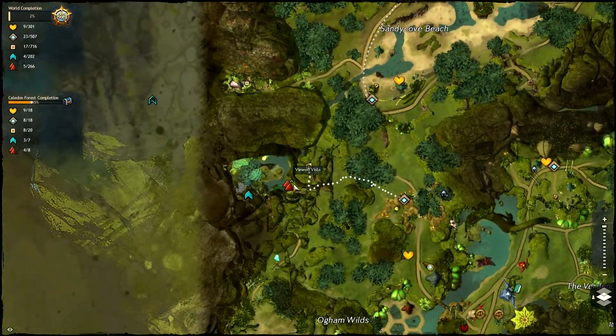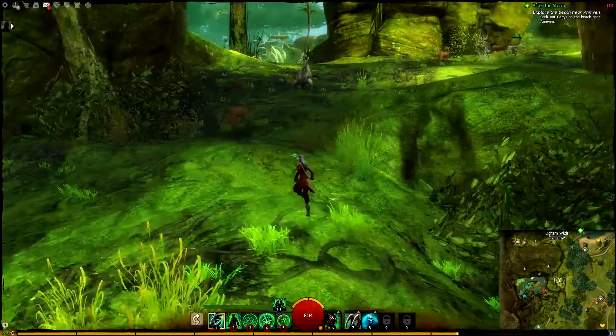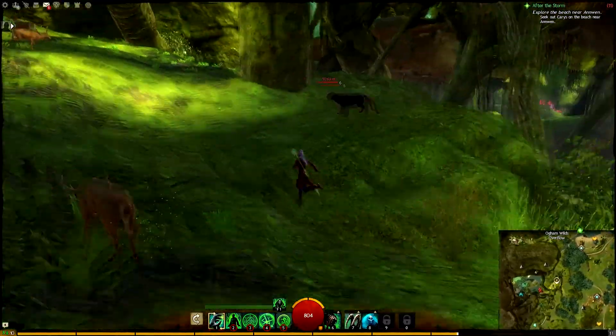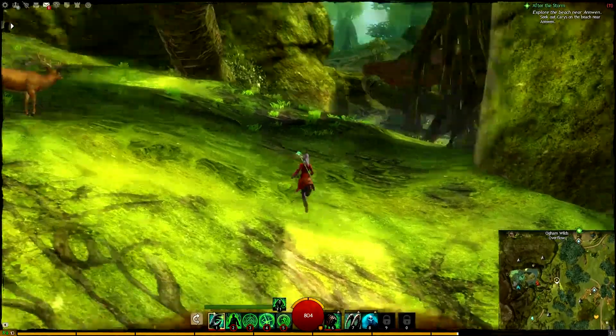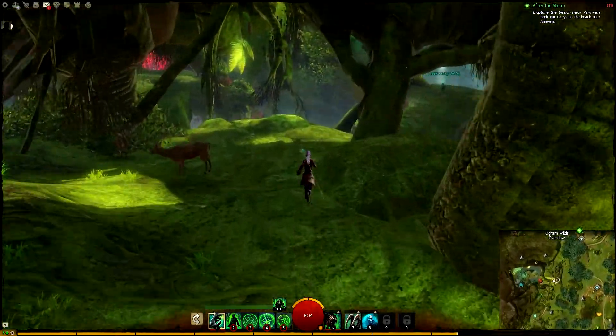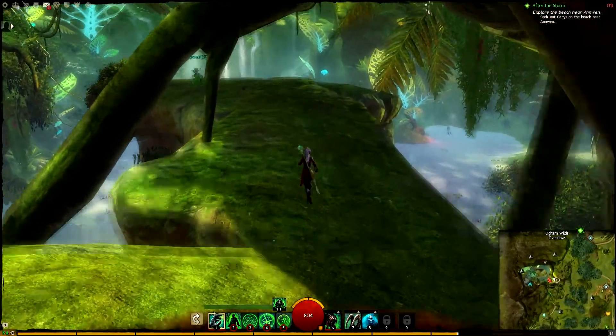Here's your first Vista, this is northwest of Ogram Wilds. This one is fairly easy to get to as it's on the top of a cliff. If you find yourself below it and you're wondering how to get up, you can simply walk around the edge to the left or the right of the hill to gain access to this Vista.